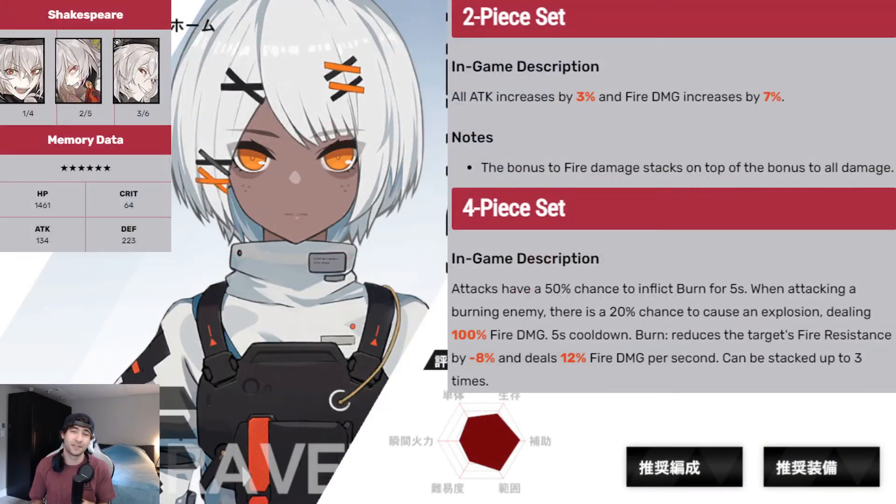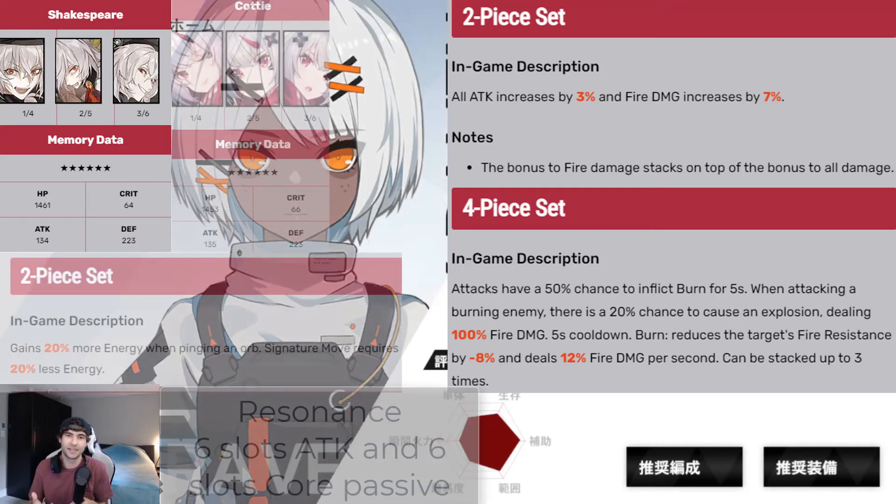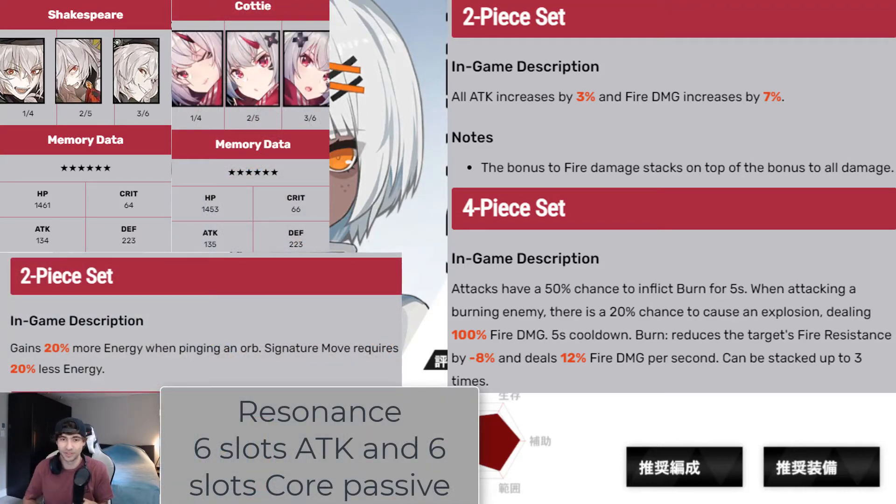For the DPS memory set, I recommend a full four-piece Shakespeare set. The two-piece active increases all attack by 3% and fire damage by 7%. The four-piece gives attacks a 50% chance to inflict burn status for five seconds; when attacking an enemy with burn, there's a 20% chance to cause an explosion dealing 100% fire damage on a five-second cooldown. Burn also reduces the target's fire resistance by 8% and deals 12% fire damage per second, stackable up to three times. This is the best fire main DPS set in the game. You can complement it with the two-piece Cody to use the ultimate faster and throw down more heal and buff orbs.